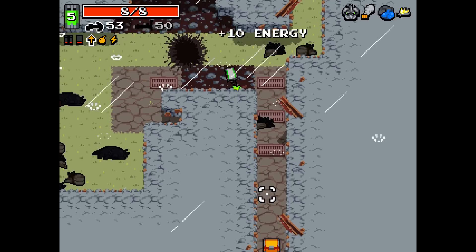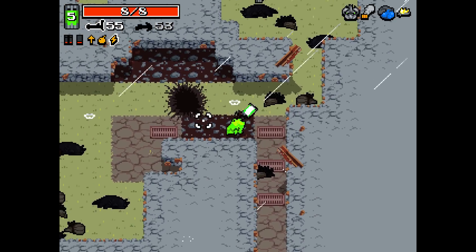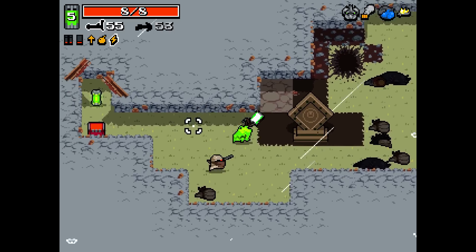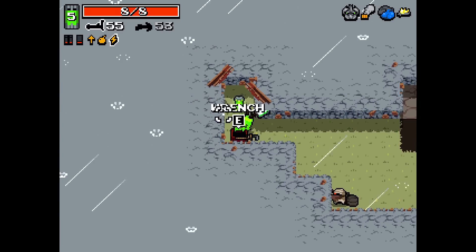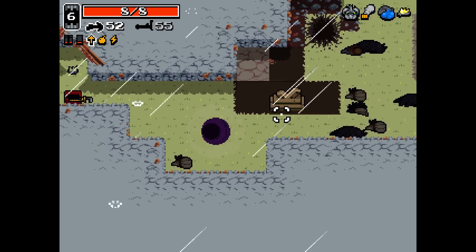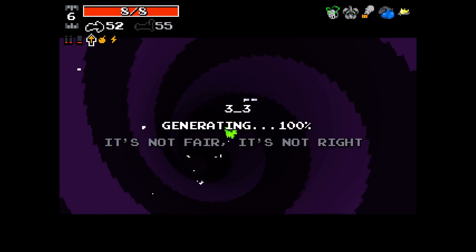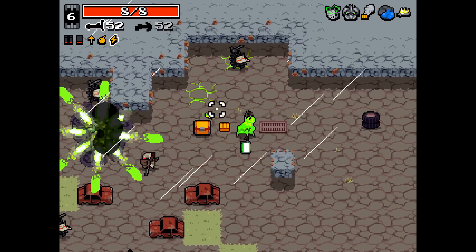A back muscle would be nice. Doesn't really matter what we take here - we're full on both. A weapon in this chest could be huge. Level 6 already? Don't mind if I do. It has to be laser brain - you can't deny yourself that beautiful laser brain.